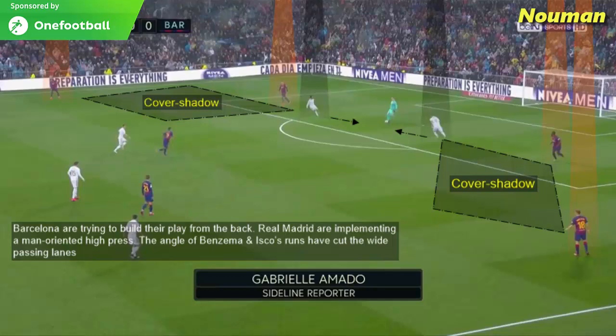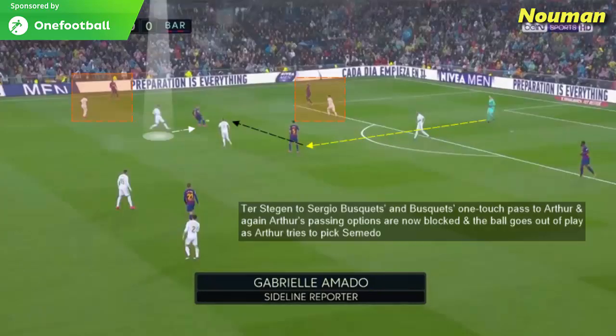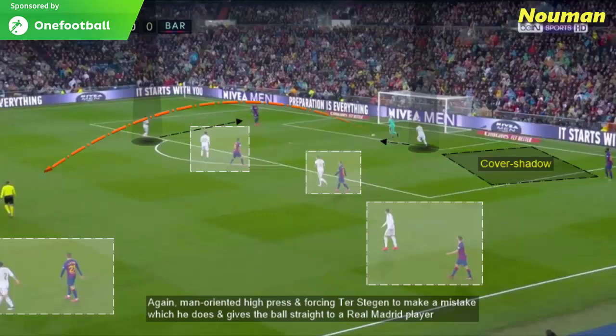Barcelona are trying to build their play from the back and Real Madrid are implementing a man-oriented high press. The angle of Benzema and his pressing runs have cut the wide passing options. The only passing options available for Ter Stegen are the two midfielders who are also being man-marked, and Valverde is the free man to win second balls. Ter Stegen passes to Sergio Busquets, who plays a one-touch pass to Arthur — but Arthur's passing options are now blocked and the ball goes out of play. Once again the man-oriented high press forces Ter Stegen to make a mistake, giving the ball straight to a Real Madrid player.